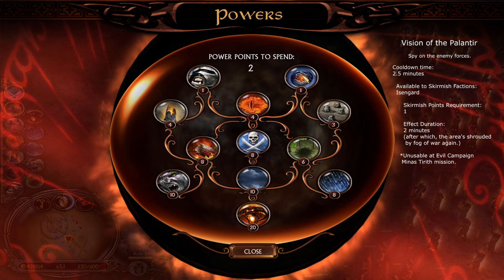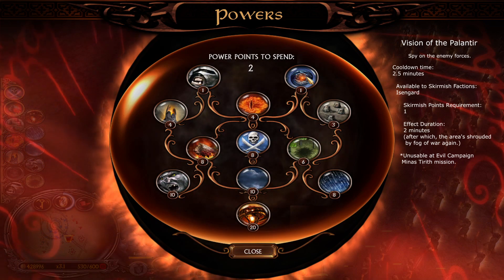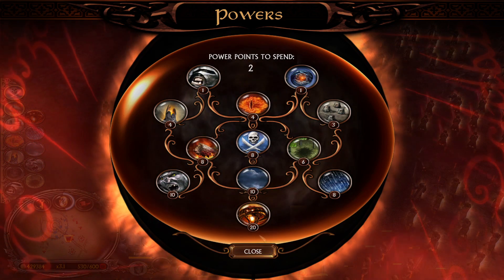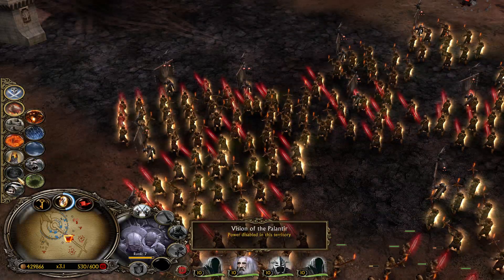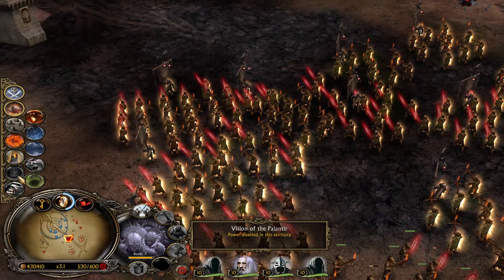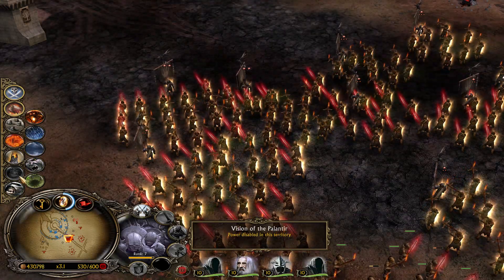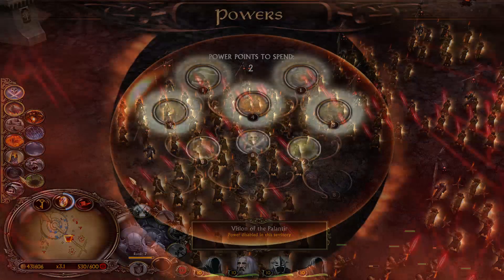The next power we have would be the Vision of the Palantir, to spy on the enemy forces. However, we do not have that power available here — it has been disabled in this territory. On the final mission of the evil campaign, Minas Tirith, the map is revealed to us, like in the good campaign at Black Gates.